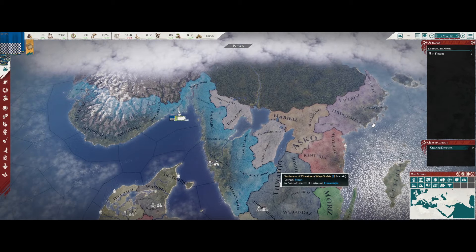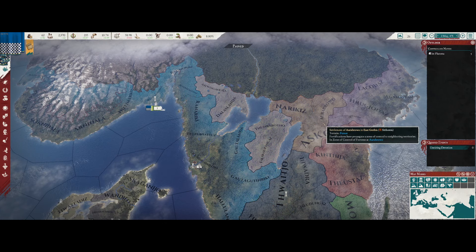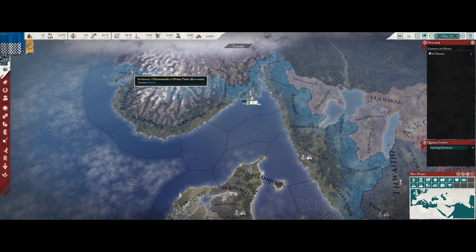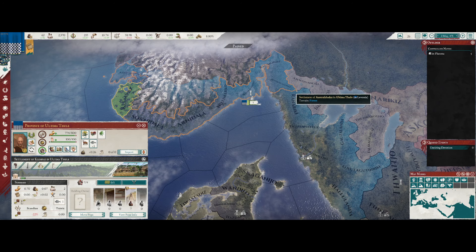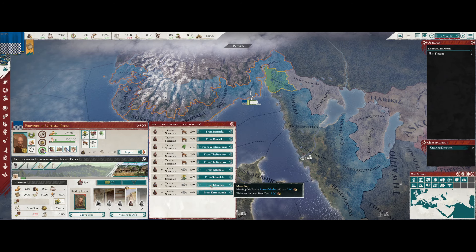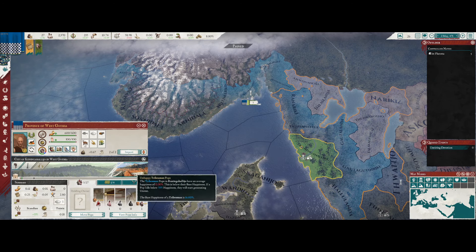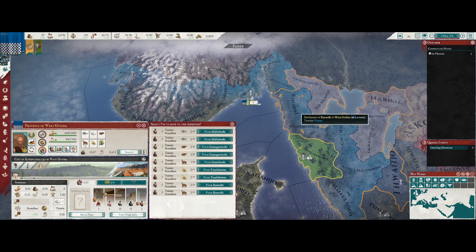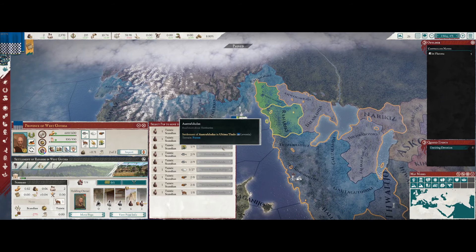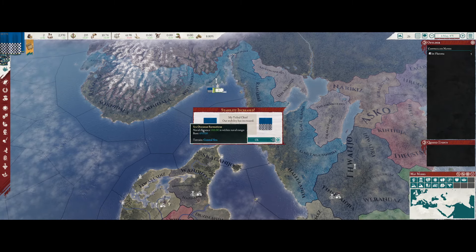Looking around, the other thing we could do for conquest is colonize these two provinces to get a route over to Scythonia. We have 62 gold lying around. Let me see where all of my pops are at. We need to move them from Klimpaz to Astrofoldaz, move two pops there, then we'll move them to here, and from there we can move them to one of these two when we have more money.